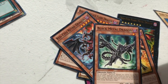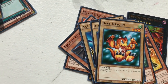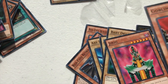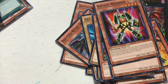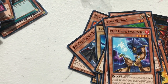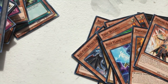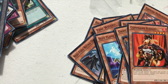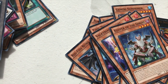Black Metal Dragon, Axe Raider, Alligator Sword, Baby Dragon, Gearfried — I'm used to him being holographic too. Goblin Attack Force, Garoozis, UFO Turtle, Time Wizard, Blue Flame Swordsman, Phoenix Gearfried, Gemini Summoner, Blaze Wing Butterfly, Dark Valkyria, Command Knight, Valkyrion the Magna Warrior, Keeper of the Shrine.